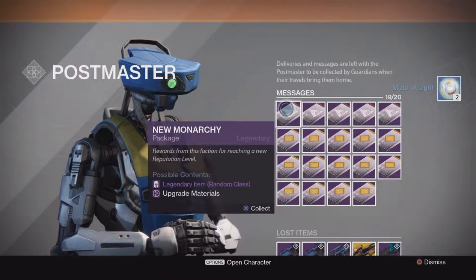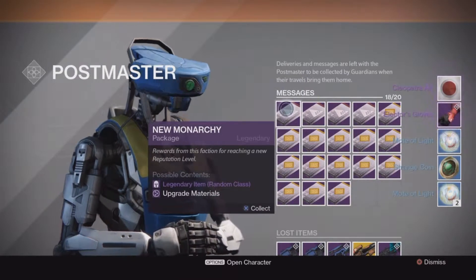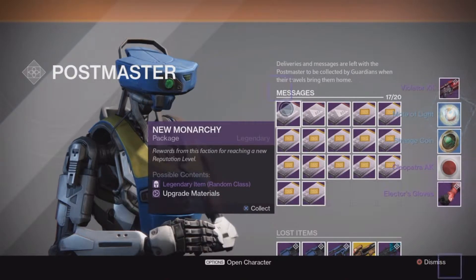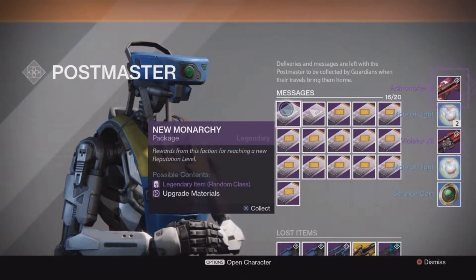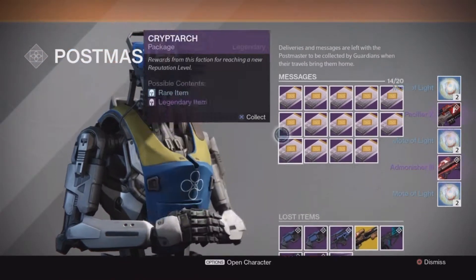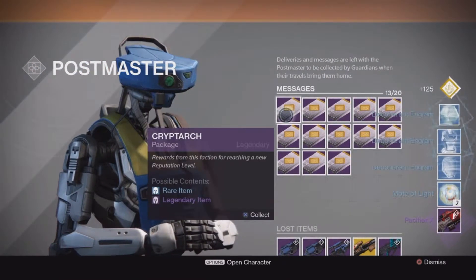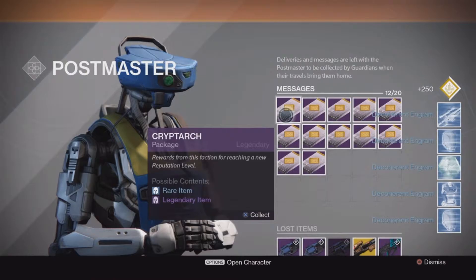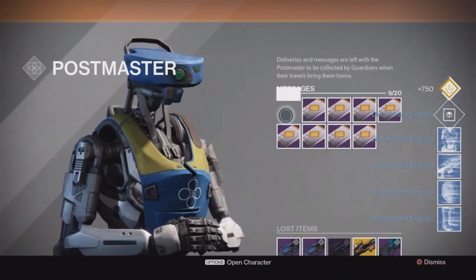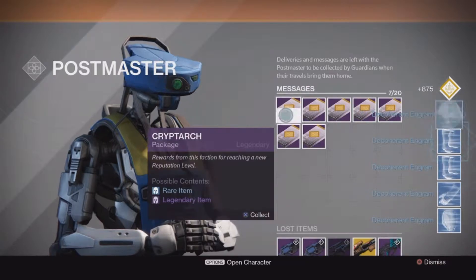Here we go — nothing. By the way, we are completely full and out of space, so that is why most of the stuff is gonna be in the postmaster down here. Now let's open up the legendary and see if it can give me a legendary engram because I have not gotten one at all ever since the DLC has dropped. Let's go.